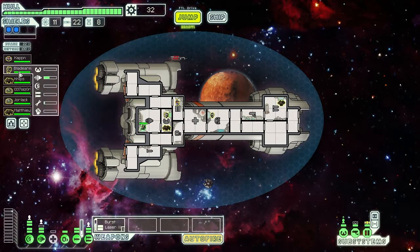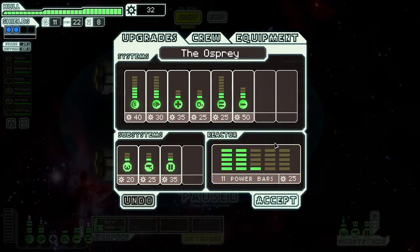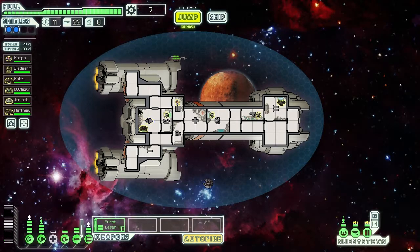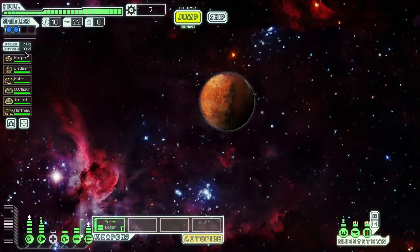Blade Arms is definitely not as good as Matthew on engines, so I'll put Blade Arm on the security cameras. All right, we have enough to power up again. The engines are all the way powered up at all times now, so we got almost 30 percent evasion which is awesome.